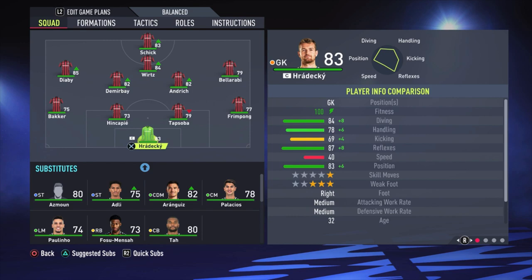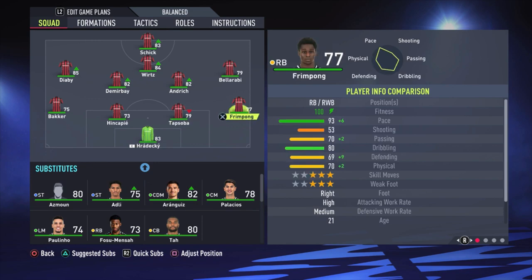Radecki is the goalkeeper — a really good goalkeeper by the way. Frimpong is the right defender, a really fast guy. His defensive stats lack a bit with only 69 or 70 on defending and physical, but his pace makes up for it a lot. So he's a good player to have on the right side. Then we have Topsoba and Hinkapi as center backs.